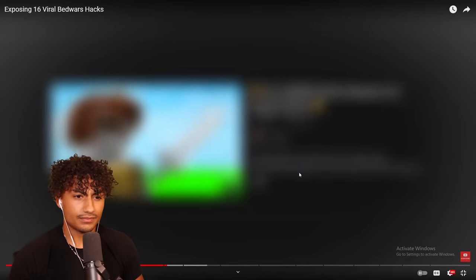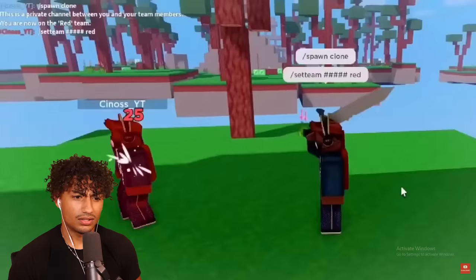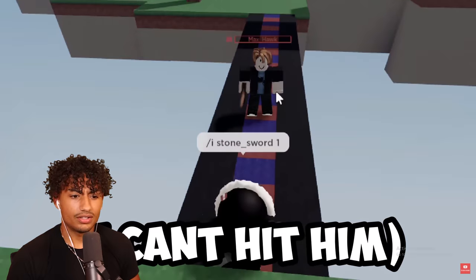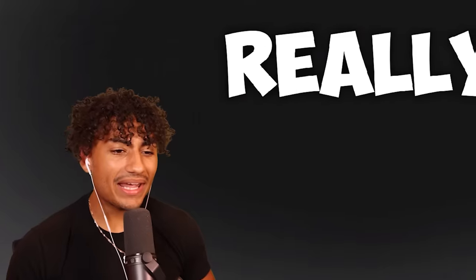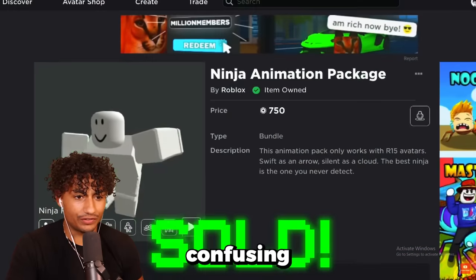This video shows a way to get a wider hit range — get two swords and switch between them while attacking. We are five blocks apart, which is just out of reach. We're gonna try this hack — nope, that doesn't work. I kind of expected that. So this hack is fake. How do you fake a hack though? How does it look real in the clip but it's actually fake? I don't know, it's kind of confusing.